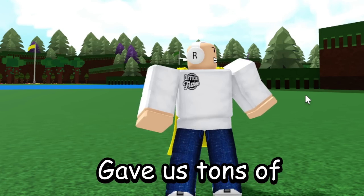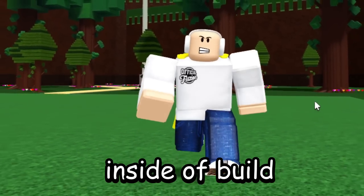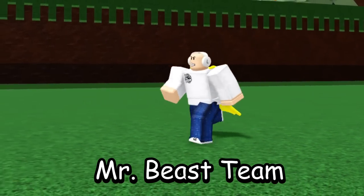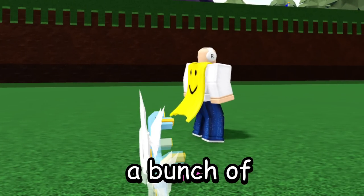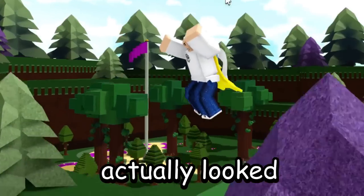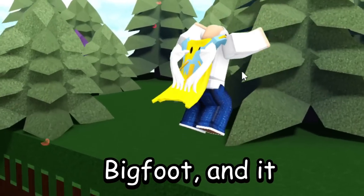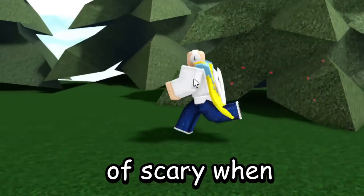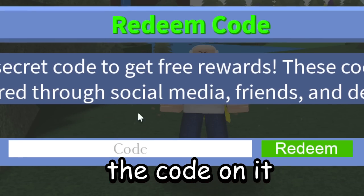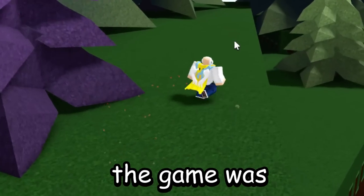Speaking of pine trees, this leads me into one of the craziest Build A Boat secrets ever — bigfoot inside Build A Boat. It was real! It was part of the Mr. Beast Team Trees update, where Mr. Beast reached out to content creators and developers for a fundraiser to plant trees. TrueThrill planted a bunch of trees around the map as part of this, and added a little Easter egg: bigfoot, with about a one-in-a-hundred chance of actually seeing him. Bigfoot would leave behind a footprint with a code you could redeem in the shop for some pretty crazy items.